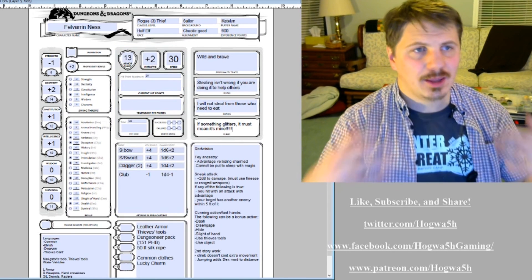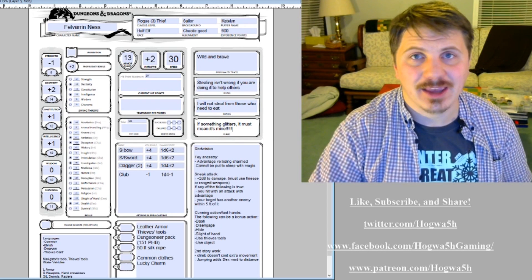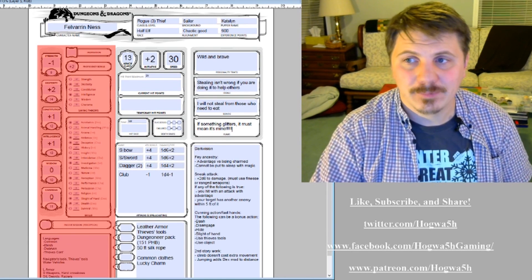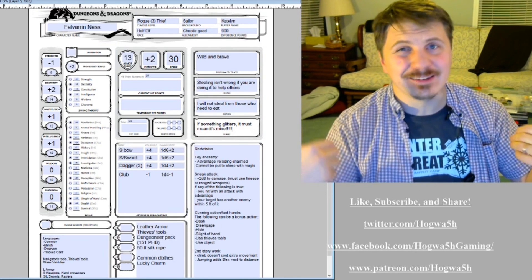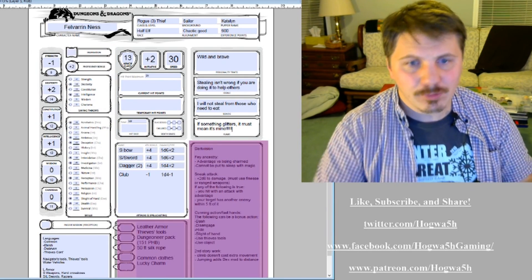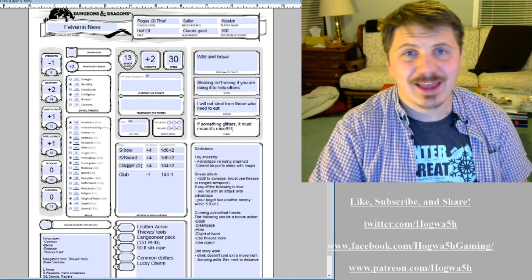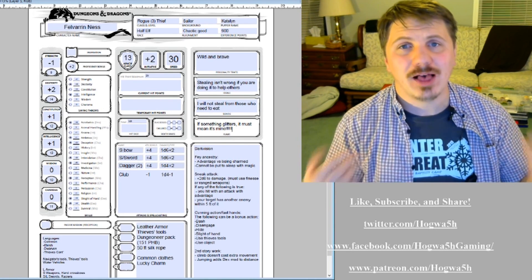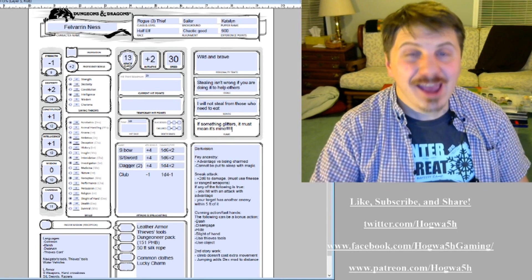Hopefully that helps you while you're looking at your character sheet. I've just seen some new players not sure where to look when they're told to make a saving throw or a perception check — it's on this side, not over here, and not over here. I'm not calling you guys idiots, I'm just trying to give you a good visual: middle is combat, left is your abilities, lower right is your special abilities, and the top is just background stuff. Hopefully that helped you and will help you just be familiar with your character sheet so it's not confusing. Until next time, this is Hogwash — over and out.